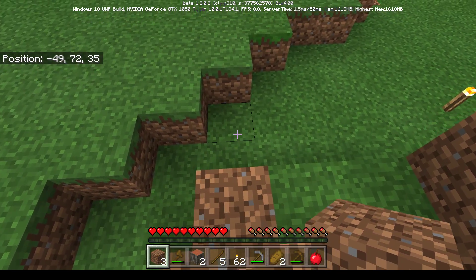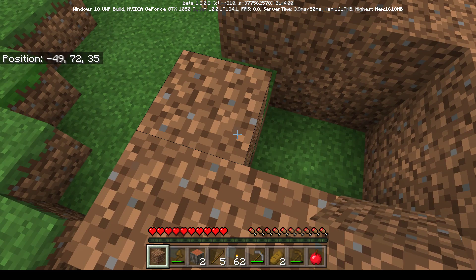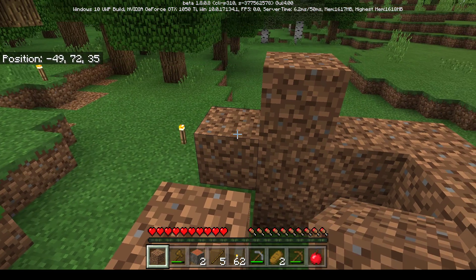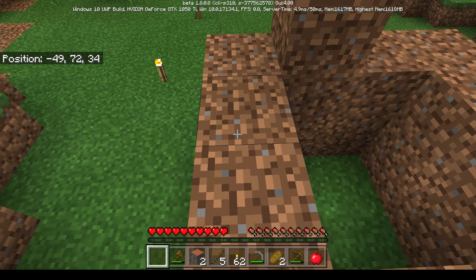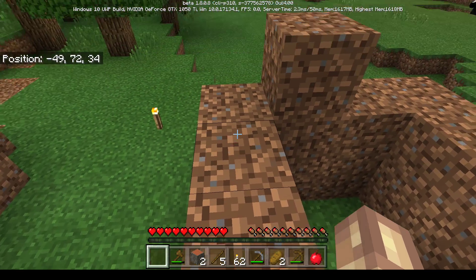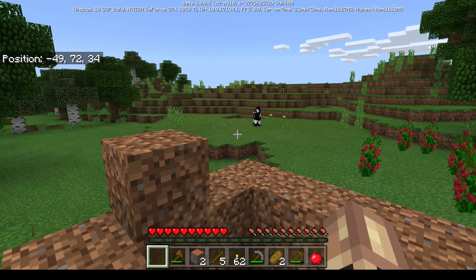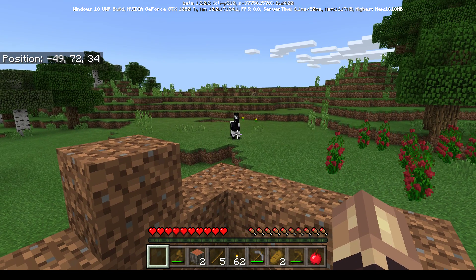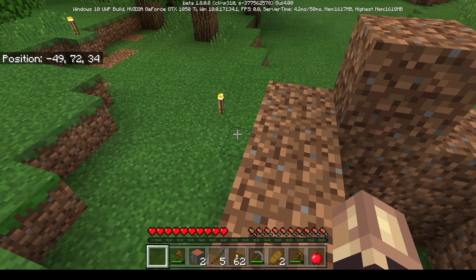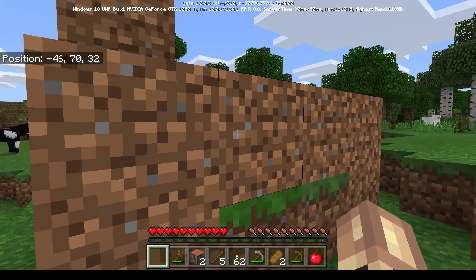Mom realizes she needs a door for her house. The kids say they'll teach her how to make one. She acknowledges her structure is more like a phone booth than a house. She spots a lone cow and yells at it. The kids tell her to jump down.